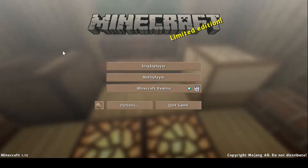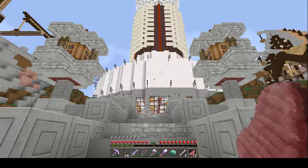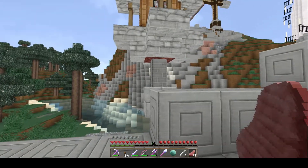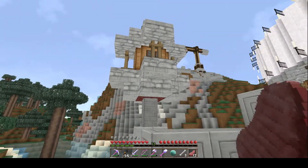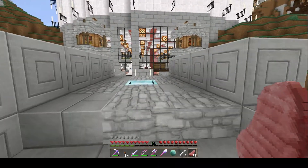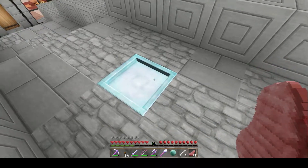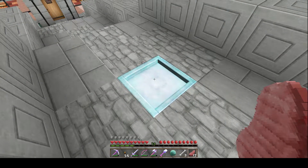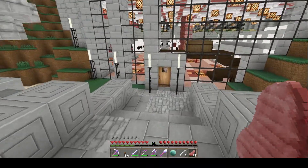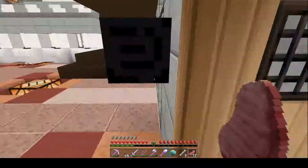Let's hop on over to the Crazy Pig family-friendly server and have a look. Right off the bat I can see this is a very bright pack, and you can tell it's in the Sortex style. I love the sea lantern — that is so cool. It's a cool variation on a theme, I love it.